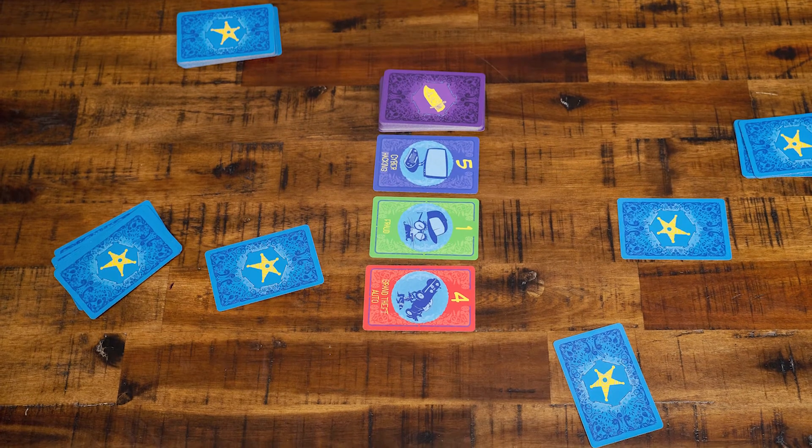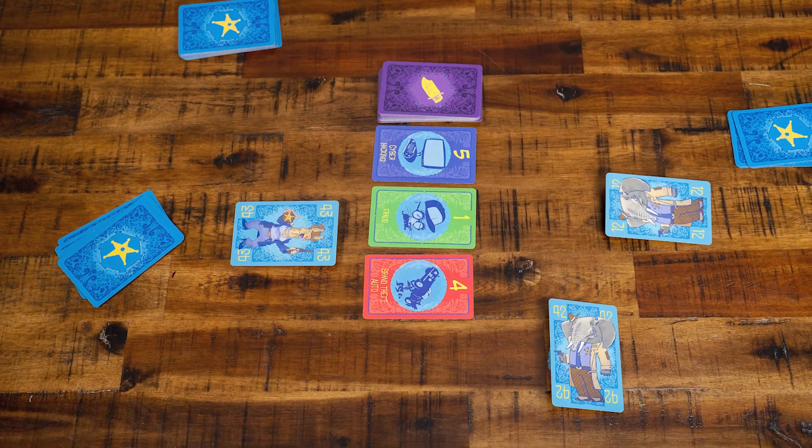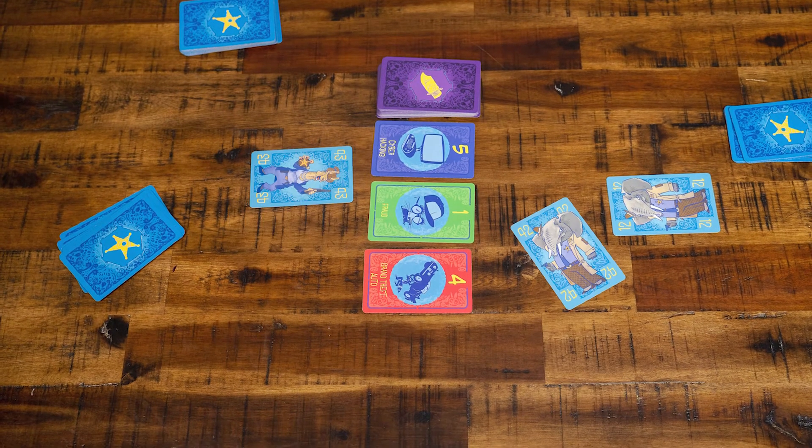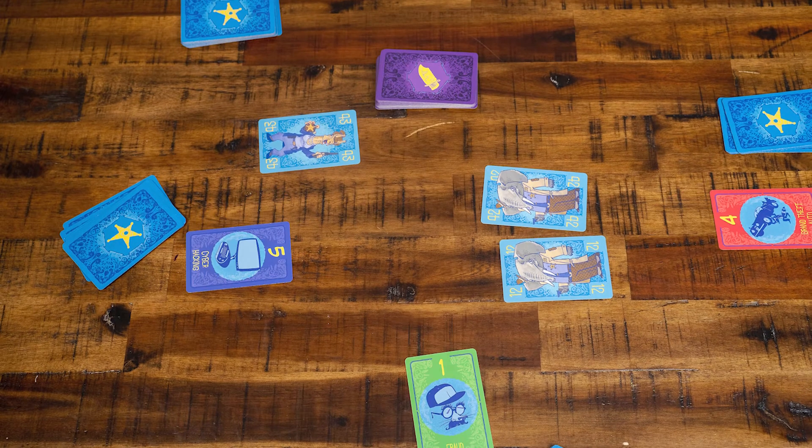Each player looks at all their cards and selects one investigator card. All players simultaneously reveal their cards. The player with the highest card wins the top most criminal activity card, and so on in descending order. Discard all of the played investigator cards and place new criminal activity cards out, just like you did at the first. Players will display their collected criminal activity cards in front of them in face-up piles.